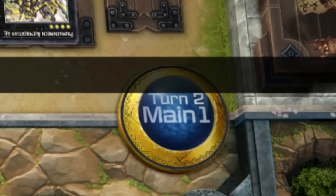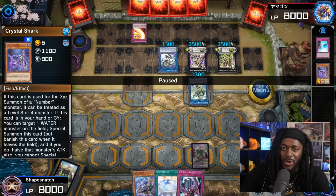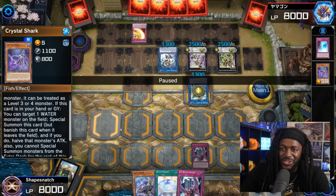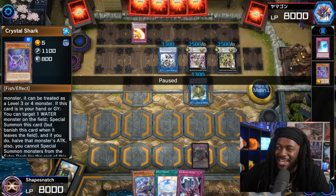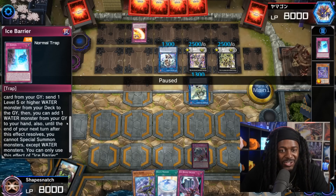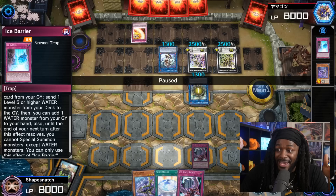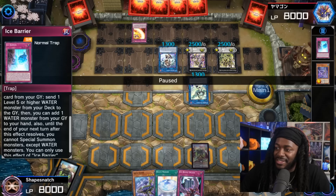I think our opposing player's biggest problem was that he didn't do this in the end phase. I have a strong feeling Sharks player is just gonna go straight to end phase. If he was gonna summon Crystal Shark — if this card is in your hand or graveyard you can target one water monster on the field — can't use either of those. If he had done this in the end phase, he would have been able to get Ice Barrier's effect. I think it banishes the search. But he wouldn't have been able to do anything because he would have been in his end phase. There's a huge mistake at Diamond 1, guys.